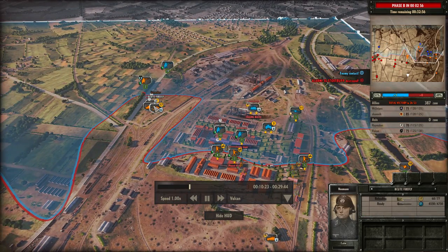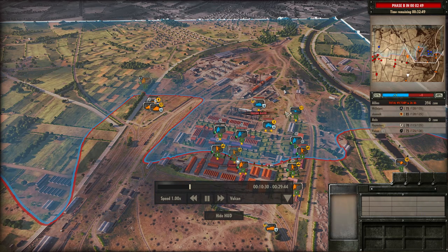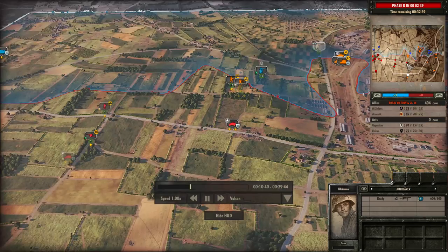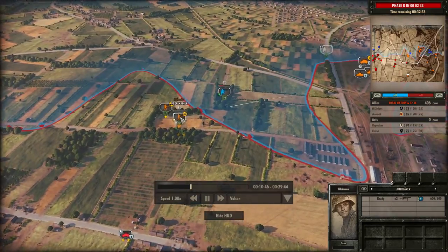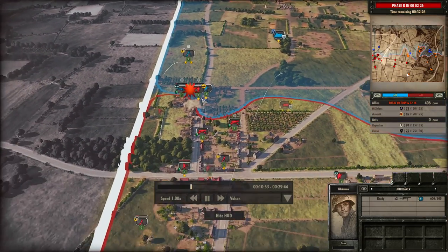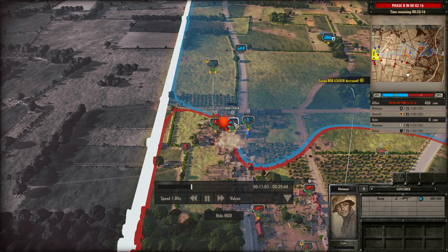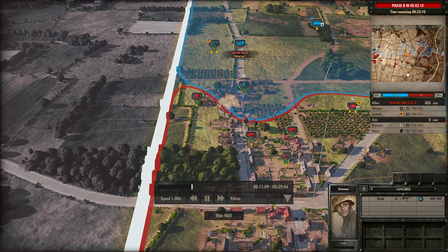Meanwhile on the right side, Haymaker is making a lot of ground with the Firefly and Cromwell, pushing up with some Panzer Grenadiers. This combination is paying off. The Stoss Troop are engaging the Ranger Marauders — they actually kill off the Ranger Marauders, then engage and take out the Ranger Leader as well. The Stoss Troop did a fantastic job there.